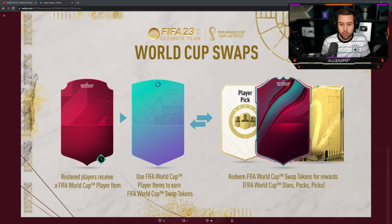Every single player will receive that card on the left-hand side. Use World Cup player items to earn FIFA World Cup swap tokens, and then redeem World Cup swap token rewards.